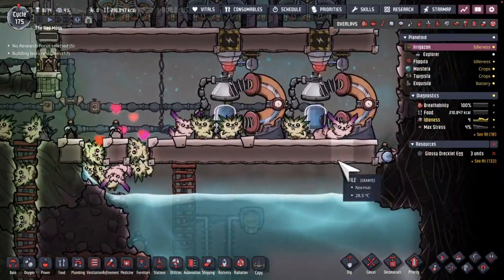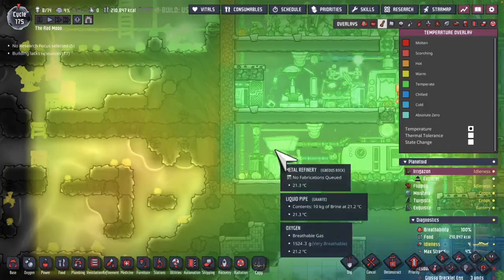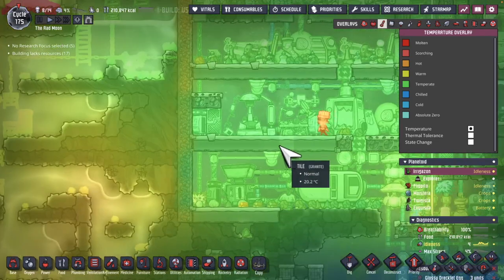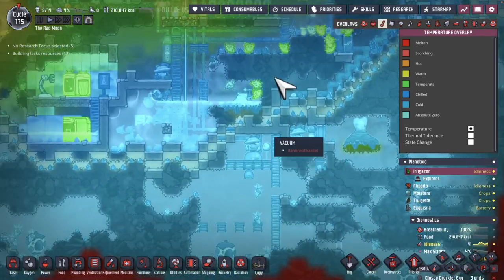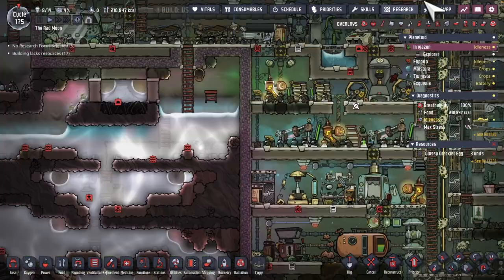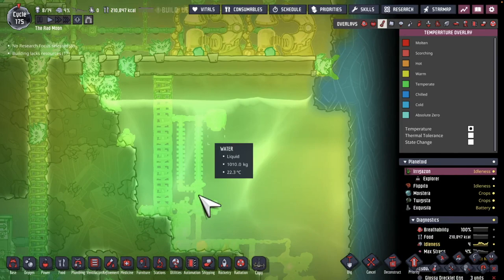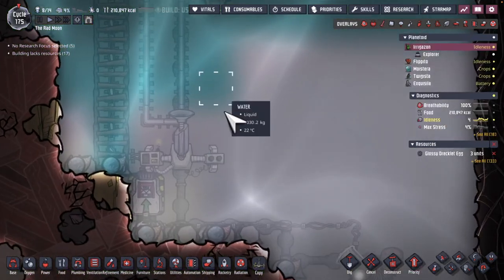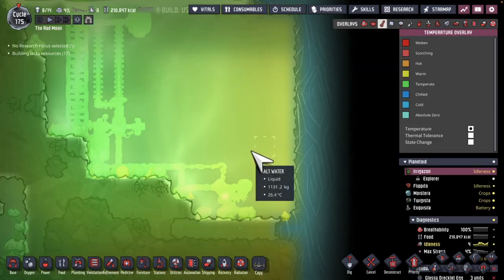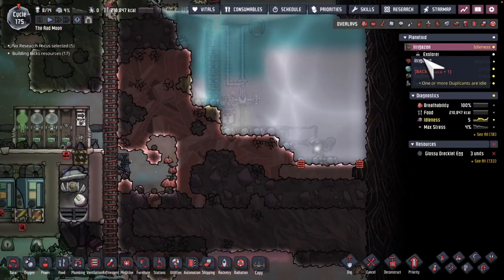We've got desalinators running, taking brine slash salt water from here, and it's actually at a decent temperature. The reason for that is I've been throwing the excess brine from this guy over there. Also at the same time, we've been running some ice through here — that's generated some water but it's also cooled down this zone here. At the same time, taking this salt water over to this world.